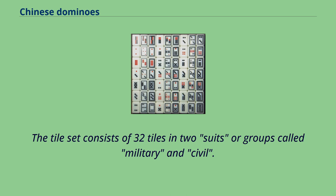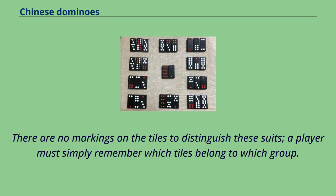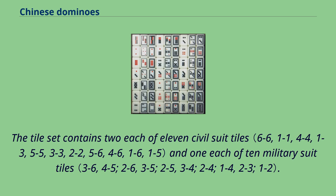The tile set consists of 32 tiles in two suits or groups called military and civil. There are no markings on the tiles to distinguish these suits; a player must simply remember which tiles belong to which group. The tile set contains two each of 11 civil suit tiles and one each of 10 military suit tiles.